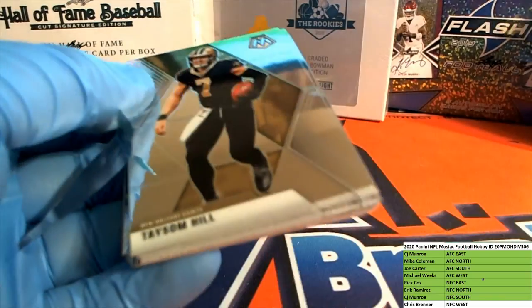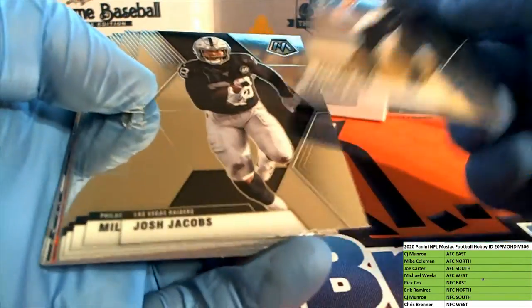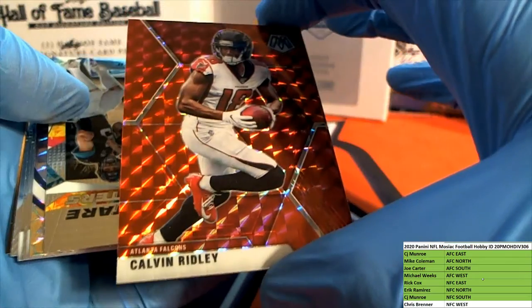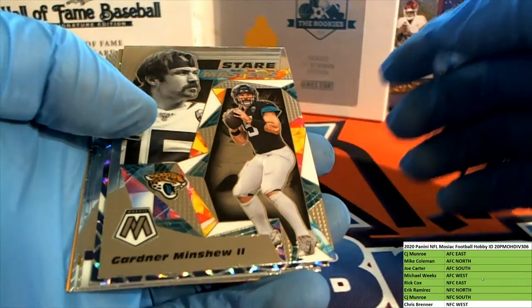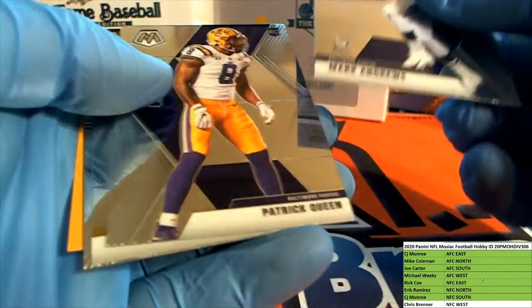Nice Jordan Love, Henry Ruggs the Third. All right, last couple here guys in the break - there's Hill. Rogers, Rogers. Nice AJ Brown, Calvin Ridley, look out. Minshew. Mr. Falk overdrive, nice. And you got Mark Andrews, Patrick Queen, Claypool, and Derrick Brown.